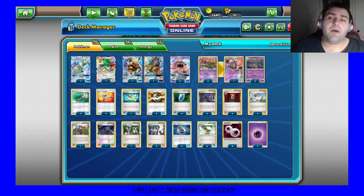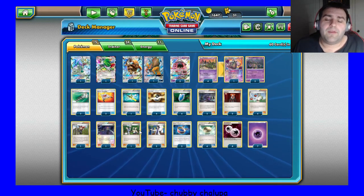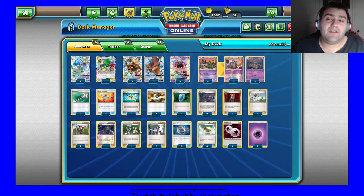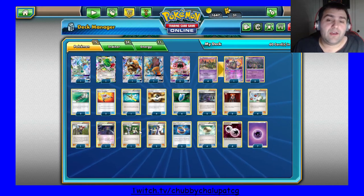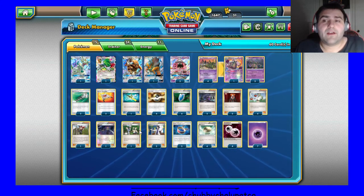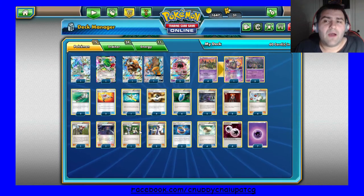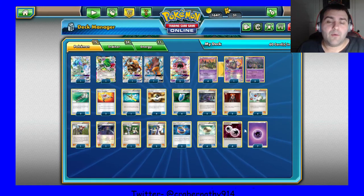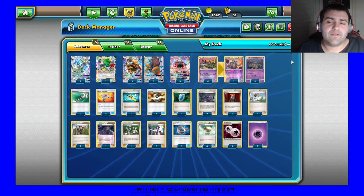I'm considering possibly taking out a Rescue Stretcher, though I don't know for what yet. It could be for something like a Flare Grunt, a Center Lady, a third Lysandre, or an 8th energy again. I'm going to test this deck a little bit more, and I may bring it to a cup or two just to see how it does. This is my updated version of the deck after testing — I will be testing it more and giving you guys updates on where I'm at with the list.